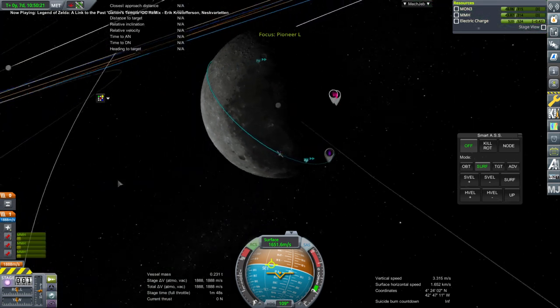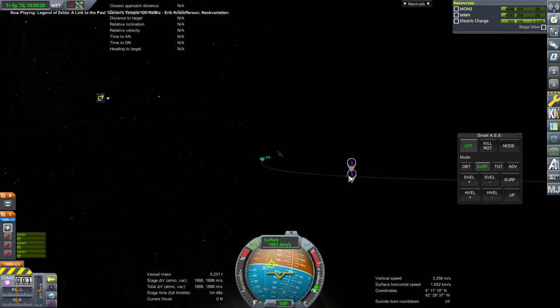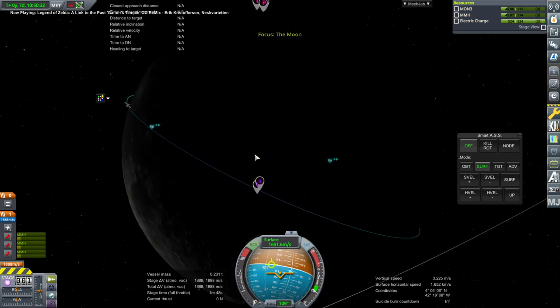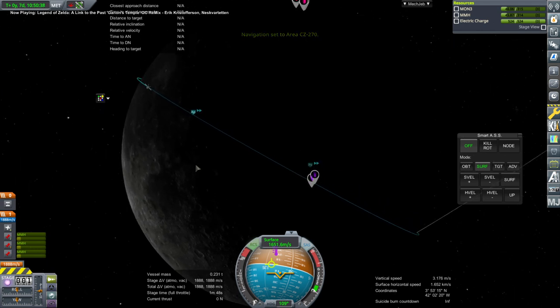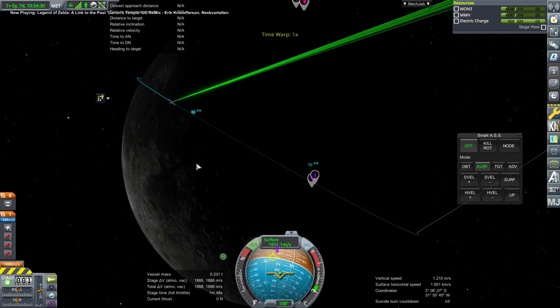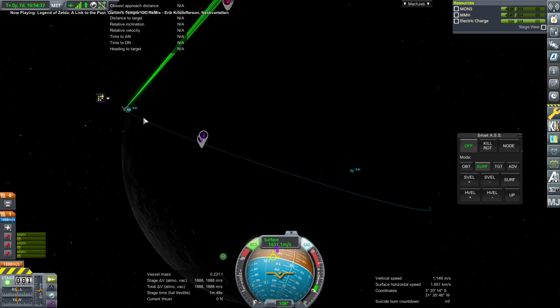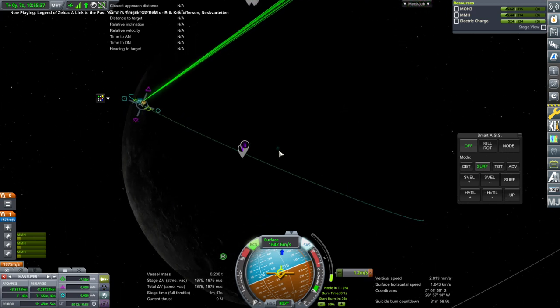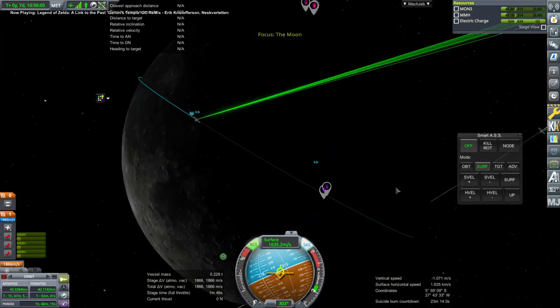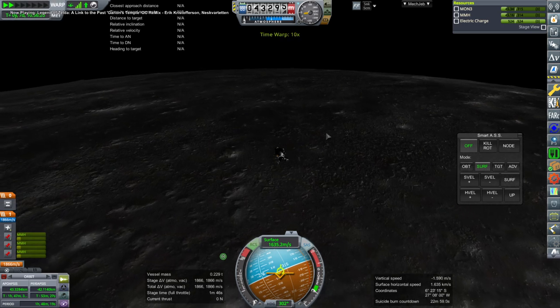We don't have communication. My problem is sometimes these things float in deceptive places. Now we have comms. Depending on how I tilt the camera the marker seems to be in a different position. I wish I could tell what my altitude will be when I'm over there. We've got nine minutes till we're there.